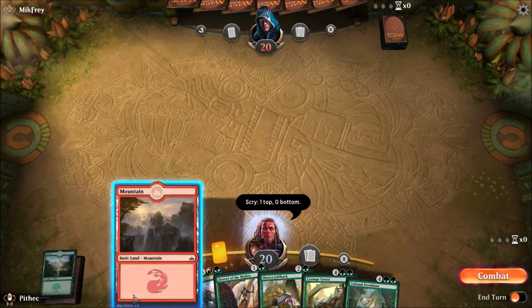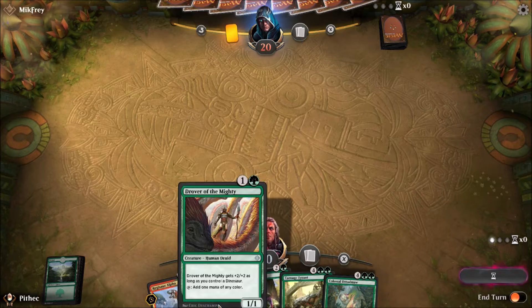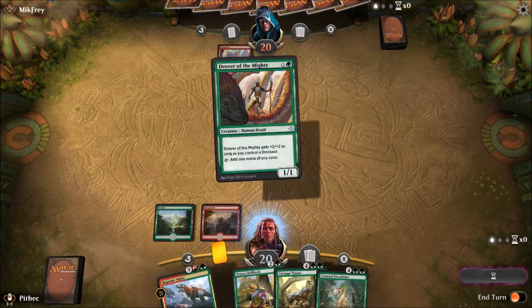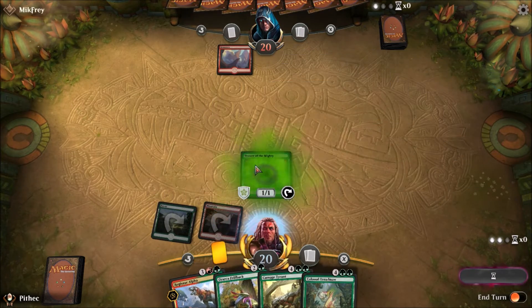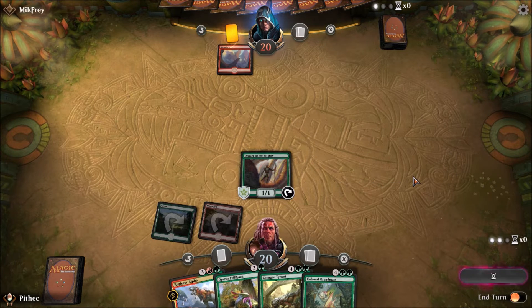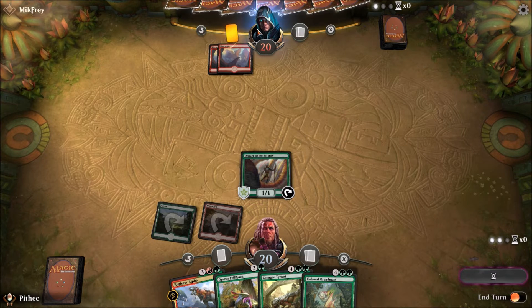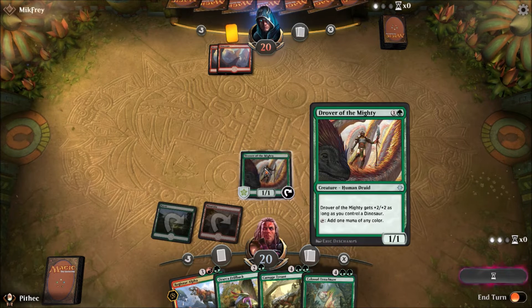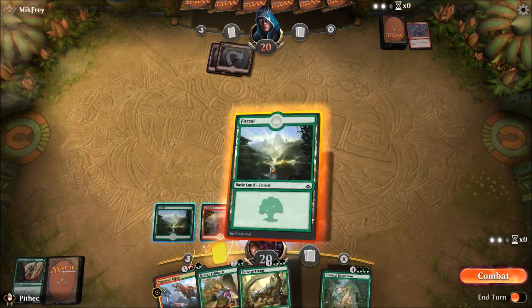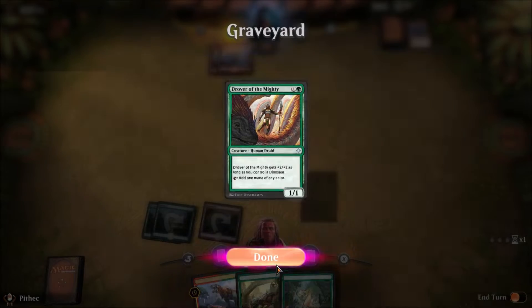There we go. Because then turn two I'll drop Drover of the Mighty, which gives me basically an extra land. And when a dinosaur comes out, he's a 3/3, which is pretty sick. Jace over here is playing red, which is going to basically be my natural predator. Hopefully he doesn't lightning bolt or something. Kind of saw it coming. I need more Drover of the Mighty for this deck — such a good card.